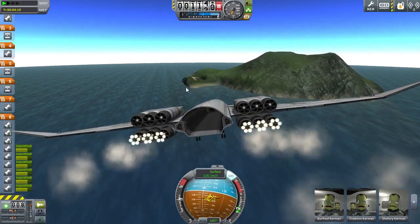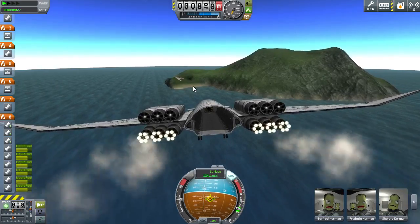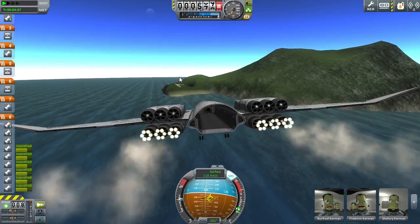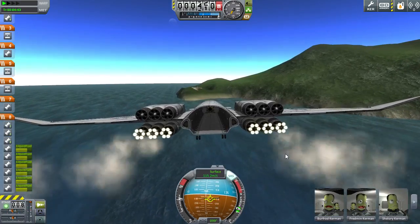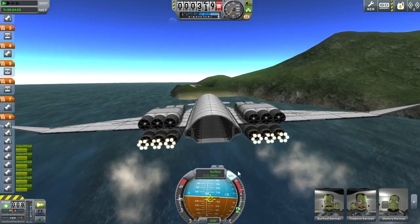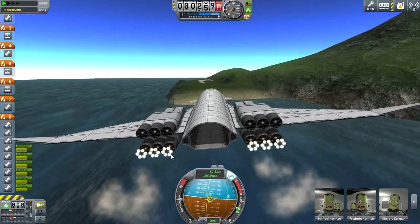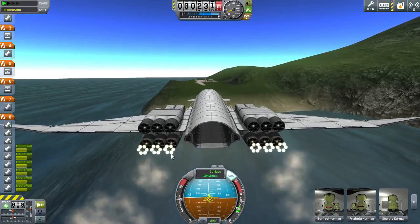We should be able to actually land this. We have fairly good control even though it's massively broken. We're doing all right. There won't be anyone in the mini Apollo when I actually do the real launch — it's cargo, not crew — so if I have to dump it in an emergency, it's fine. I'll transfer one of the four people from the cockpit into the Apollo in space. We're still off from where we should be. I'm worried about this final bit of turning to land on the runway — we're aimed at the island instead of the runway, which is not a good place to be.